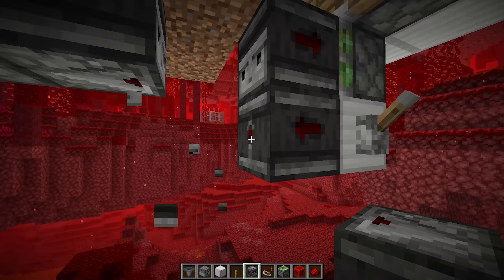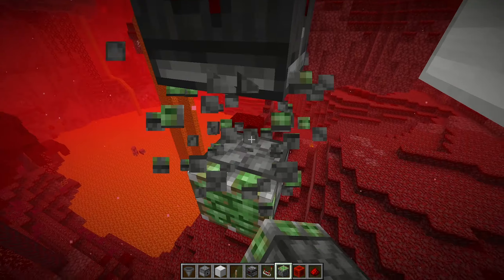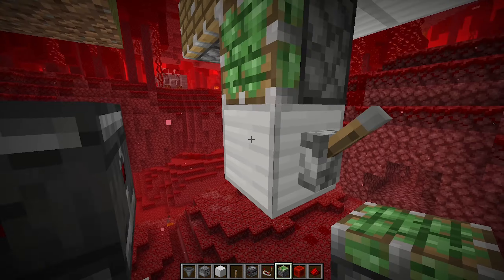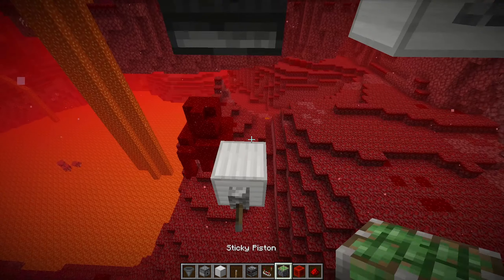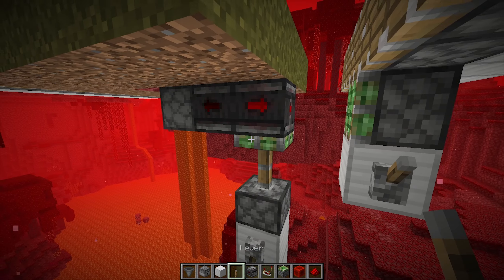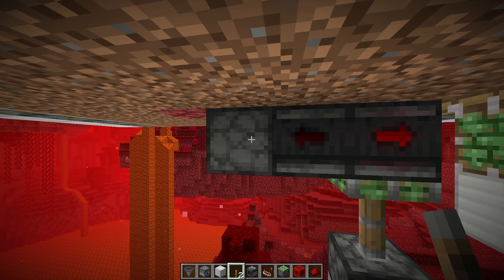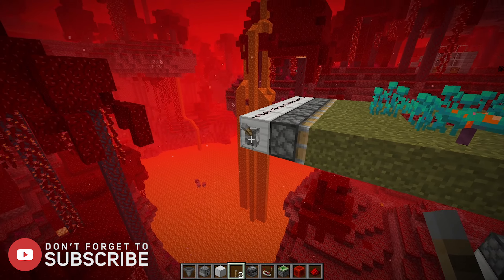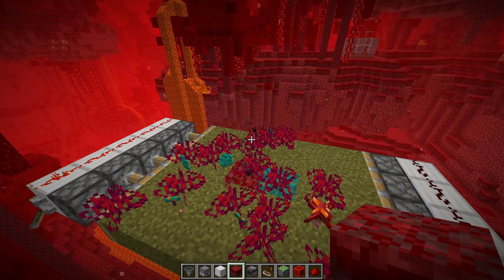Let me go into a testing world and try this out. So we're in the testing world and we have the first part laid out. This floor is going to pulse back and forth like this, and then as soon as it does that it activates this down here. I'll place the sticky piston underneath so that we're not powering that incorrectly.